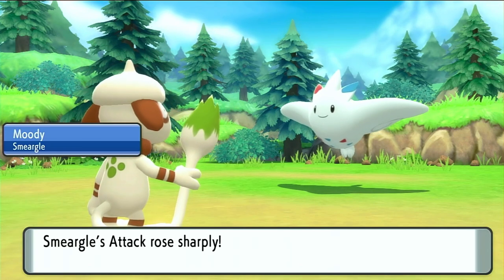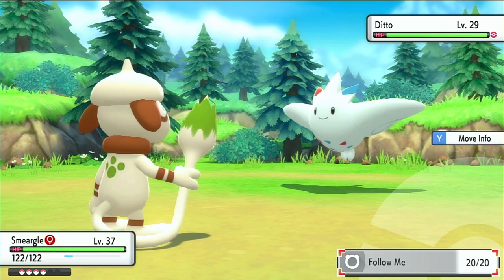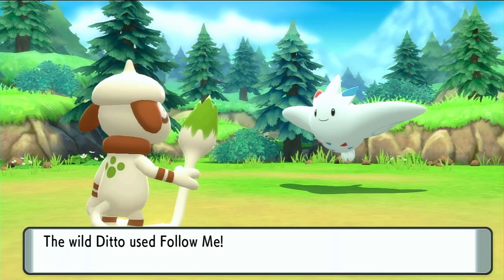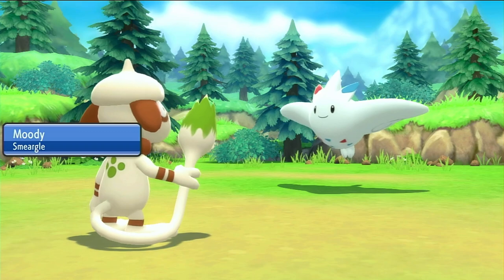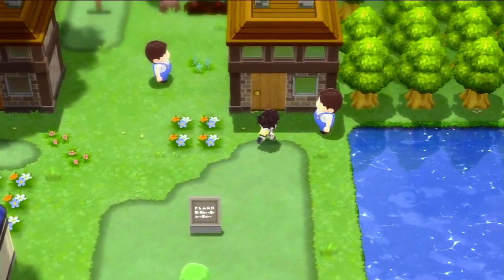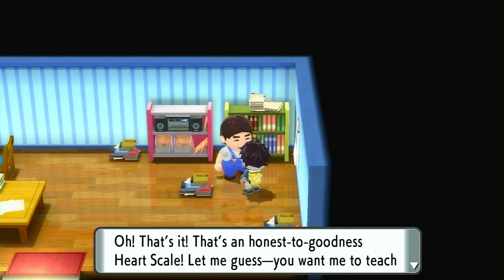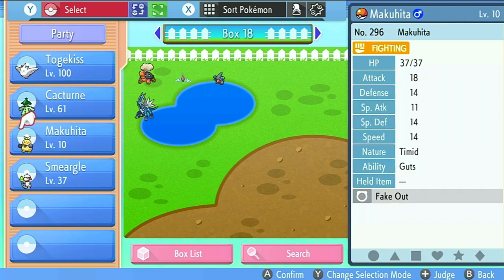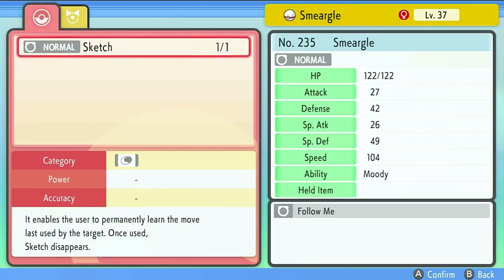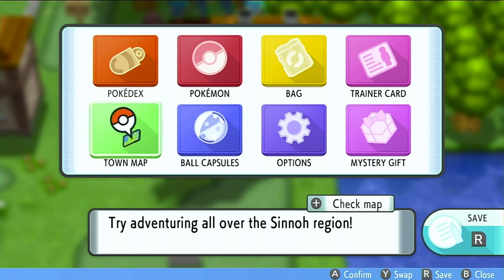Now you might be thinking: I have Follow Me on my Smeargle, but I don't have access to Sketch anymore — what do I do? That's the next step. We're going to head over to the Move Relearner with a couple of Heart Scales, located in Pastoria City. For just one Heart Scale, you can teach your Pokémon a move it used to know. After 10 uses, it actually becomes free. We go to our Smeargle, select them, and the only move we can relearn is Sketch. Then we repeat this process by heading back to Route 218 and Poké Radaring for another Ditto.